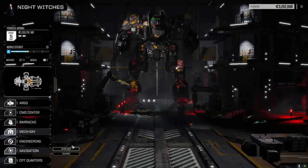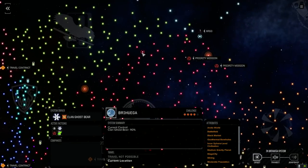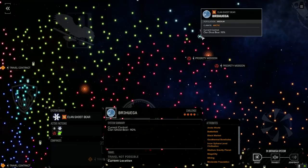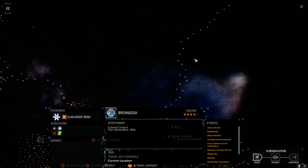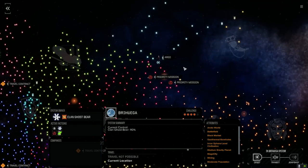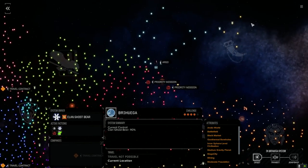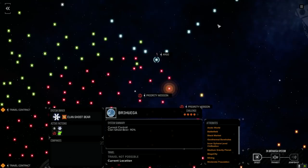We did move systems. If I look at the star map, we were over at Caesarea, but we jumped over here because Ghost Bear has finally made its way to the Inner Sphere. They are pretty much destroying the Yarnfolk. The Yarnfolk were doing a half decent job of taking a few planets, but now Ghost Bear is in the Inner Sphere, so we're going to hit these guys and try to cut them off from attacking the Yarnfolk.